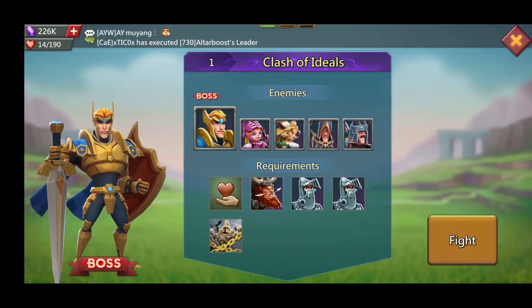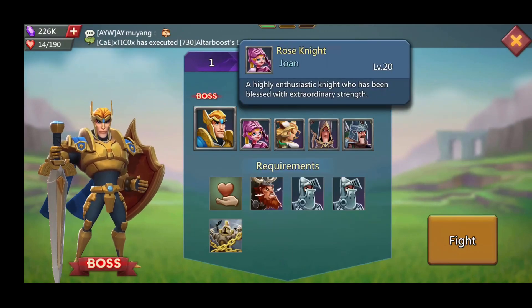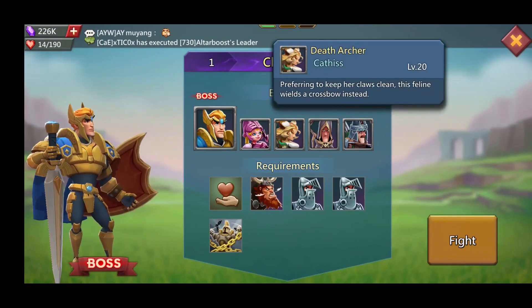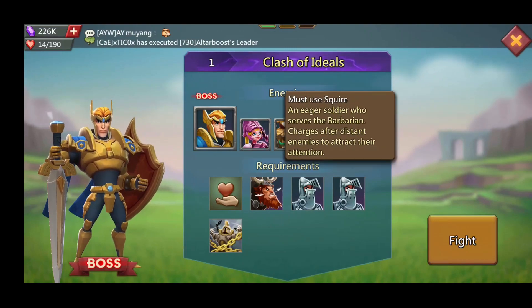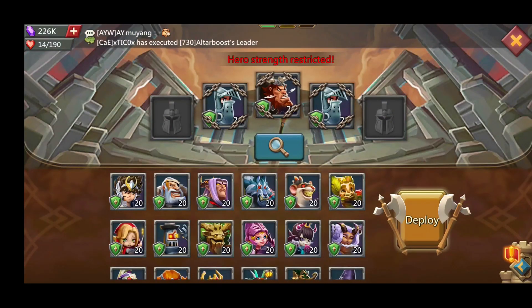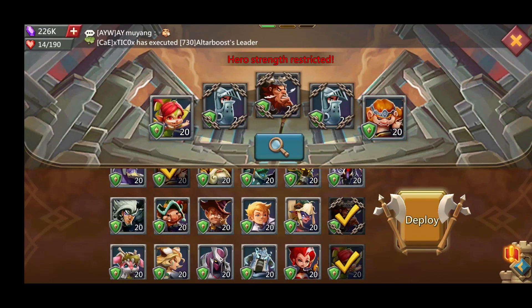Let's go ahead and try to complete challenge stage number one. The boss is Weasley, aka Oathkeeper, and we also have to deal with Rose Knight, Death Archer, Mage, and a Huntsman. Requirements are all heroes must survive, must use Barbarian, must use Squire — an eager soldier who serves Barbarian and charges after distant enemies to attract their attention. So we need a healer, obviously Prima Donna, and a ranged damage dealer which is going to be Tracker. Let's see how we do.